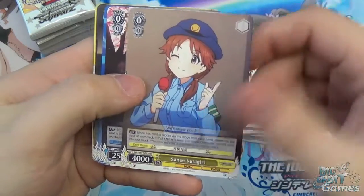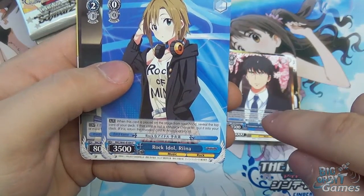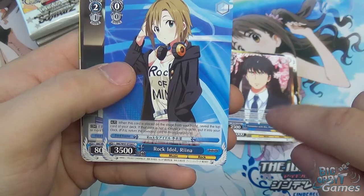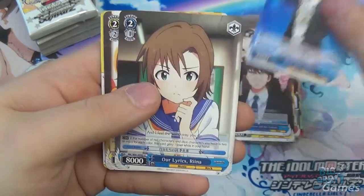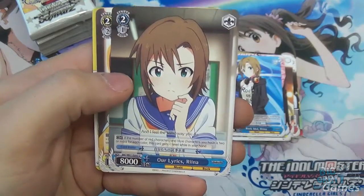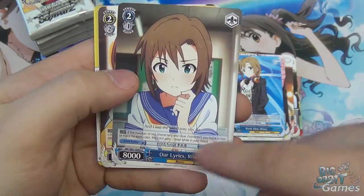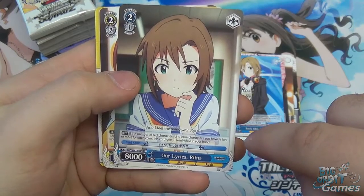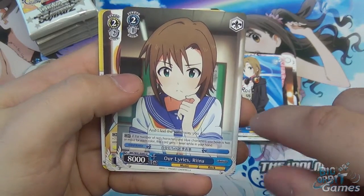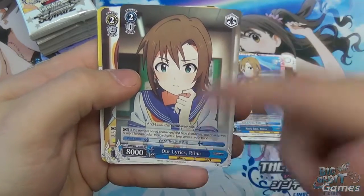Camp with Everyone, Chirari, Sani Katagawari, Encounter with Rin, Rock Idol Rina — when it's placed on stage from hand, reveal the top card of your deck; if it's not a music character, it goes into your clock. Then we have the Lyric Trainer. If the number of red and blue characters you have is two or more for each colour, this card gets minus one level while in your hand — benefiting you from playing a dual-colour deck. I like when cards reward creative deck building.